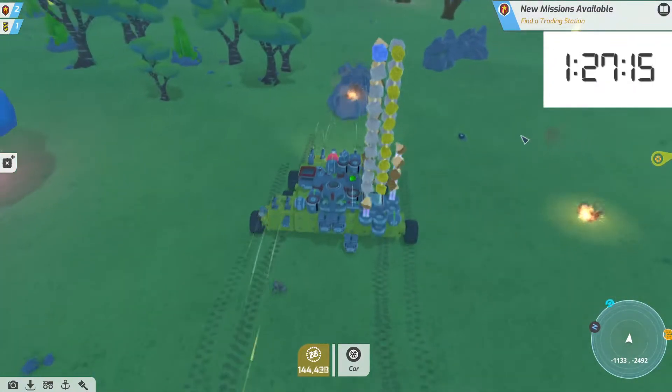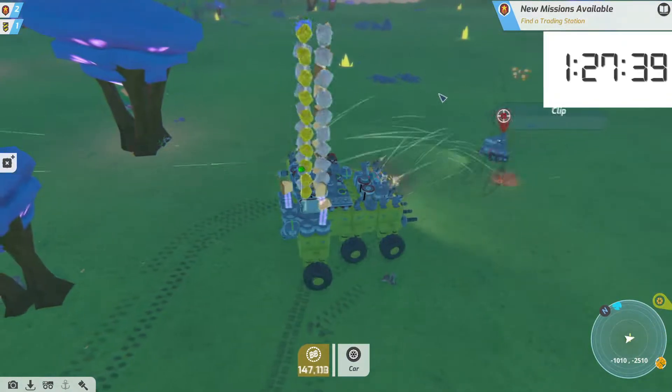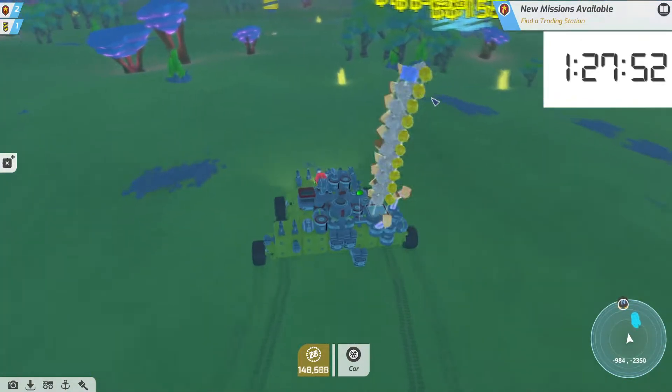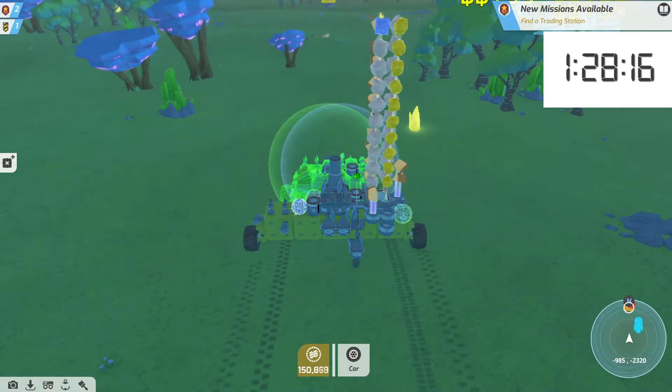I'm unable to fabricate them as I believe they need Olliette jelly, and that's in a different biome. I was really keeping to just the grasslands for resources — I was not going anywhere. And right now I need some Titanite like crazy town, because I have the other two resources I need. Also battery power, super important.